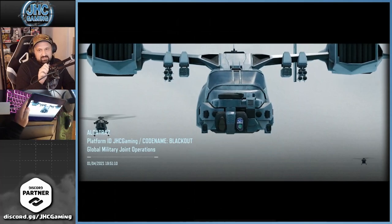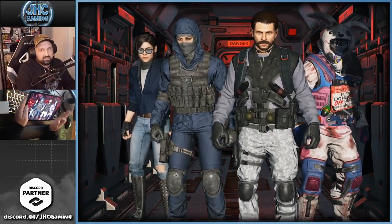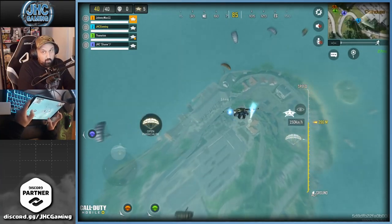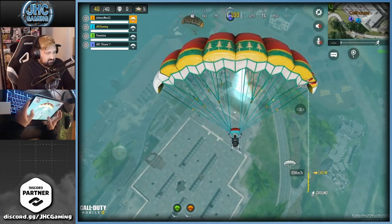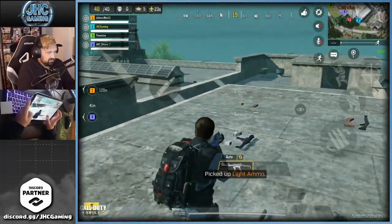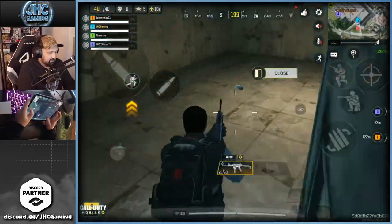Match is about to start — big old Mason going into Alcatraz in third person. If I have a chance I want to go for the MSMC from a crate. When I play BR, I try to grind my diamond camos at the same time. If I get an ASM10 or Peacekeeper early, I'll try to get 10 kills with AR first before switching to the MSMC.